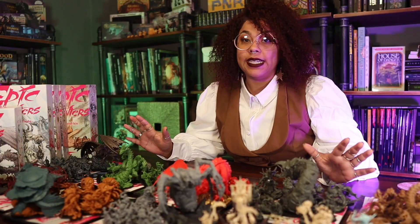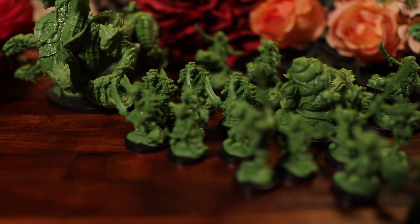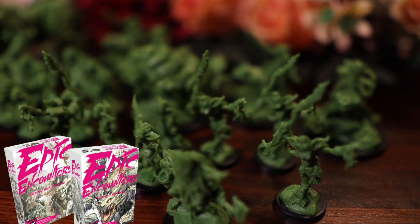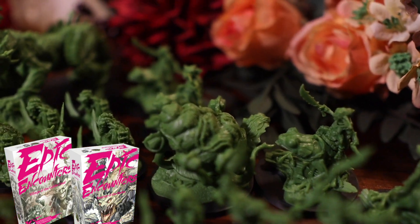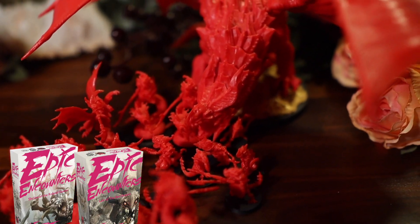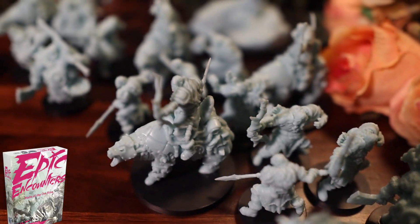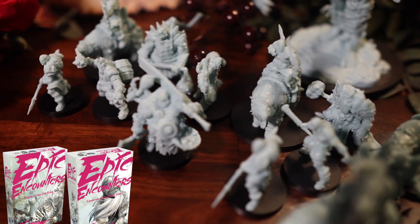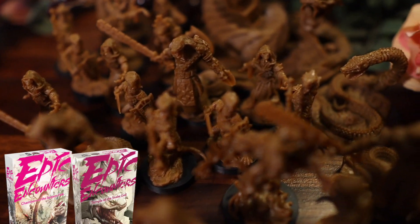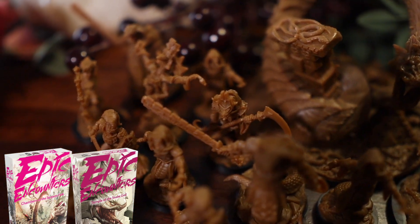Six of the Infiltree sets come with 20 miniatures. Starting with Village of the Goblin Chief and Swamp of the Hydra, which obviously has a Hydra and some Swamp Goblins. Here we have Shrine of the Kobold Queen and Lair of the Red Dragon, featuring a bunch of fire kobolds and a red fire dragon. Then we have Hall of the Orc King and Caverns of the Frost Giant, which has a nice snowy winter feeling. Here's Chambers of the Serpent Folk and Temple of the Snake God, which has a nice Egyptian desert serpent theme going on.